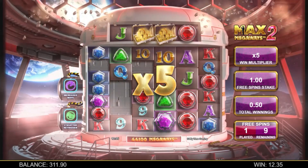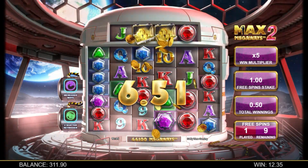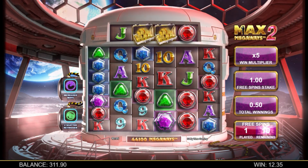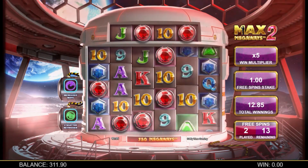Before you enter the moon base, you must choose any two doors to reveal your feature enhancement bonuses. Returning from the original Max Megaways, you will see the two re-trigger bonus, the double multiplier bonus, and the increased Megaways bonus.